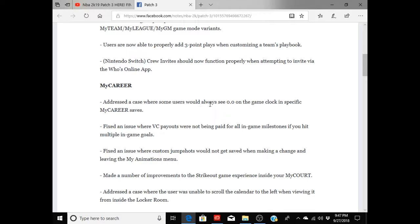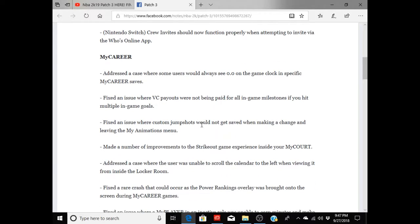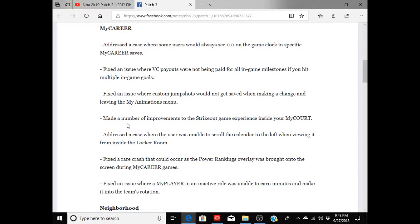The first thing addressed is a case where some users would always see double zero on the game clock in specific MyCareer saves. They also fixed an issue where VC payouts were not being paid for all in-game milestones if you hit multiple in-game goals. They fixed an issue where custom jump shots would not get saved when making a change and leaving the My Animations menu — that happened to me plenty of times. A lot of people had complained about not getting their VC payouts when they went to their agency as well, so that's perfect.